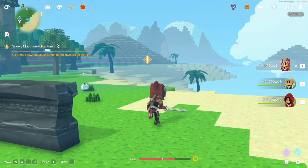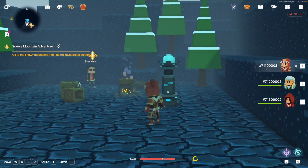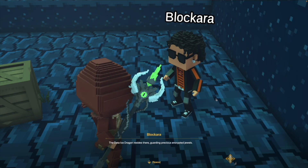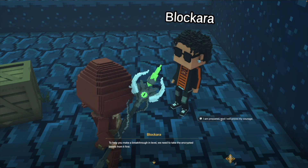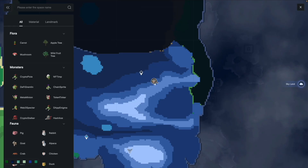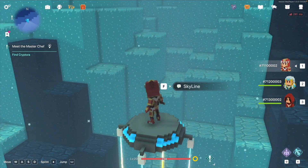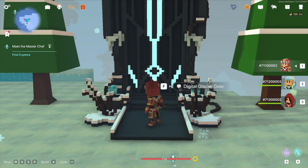Head to the snowy mountain and find the mysterious man. To facilitate the next tasks, activate the teleport point first. We finally arrived at the final task of the tutorial: defeat the data ice dragon. Defeating the data ice dragon requires climbing the snowy mountain. Here's a quick tip — after reaching this point, you can see a skyline below. Take the skyline to quickly reach the mountain top. Reach the summit and enter the palace to start the battle against the data ice dragon.